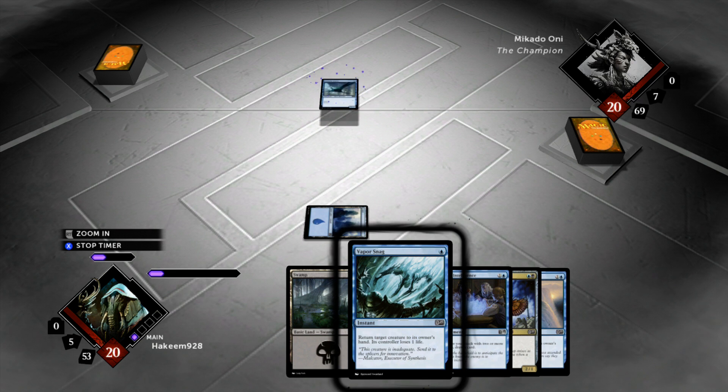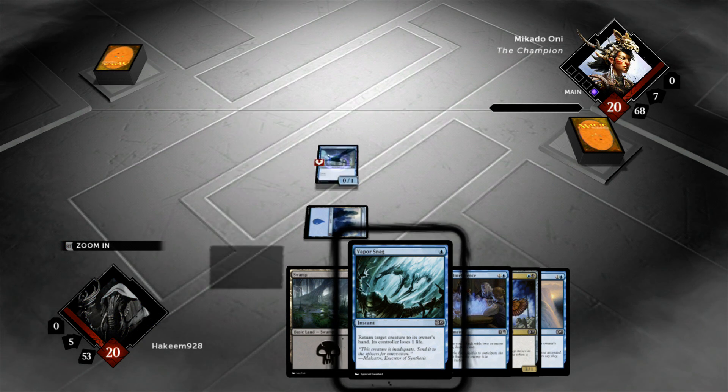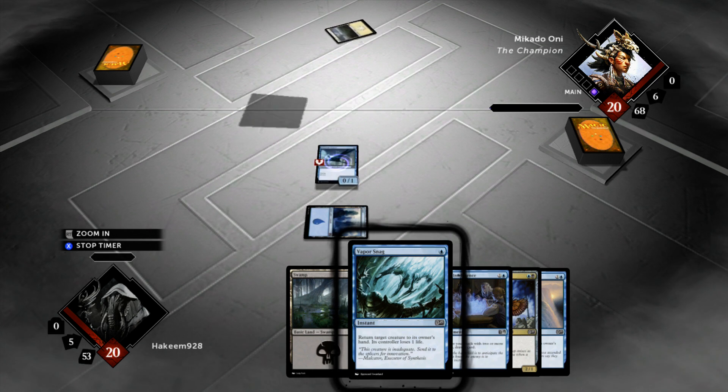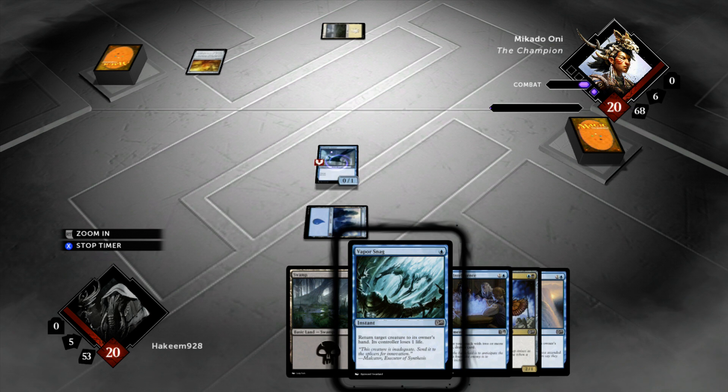It's always nice when you can curve Raptor into Strix — it's one of the strongest starts this deck can do. Nice to see it show up on camera, especially on play. Hopefully we don't see Mountain Shock. We're looking at a Plains into Elixir of Immortality. We're playing against Mikado Ani.